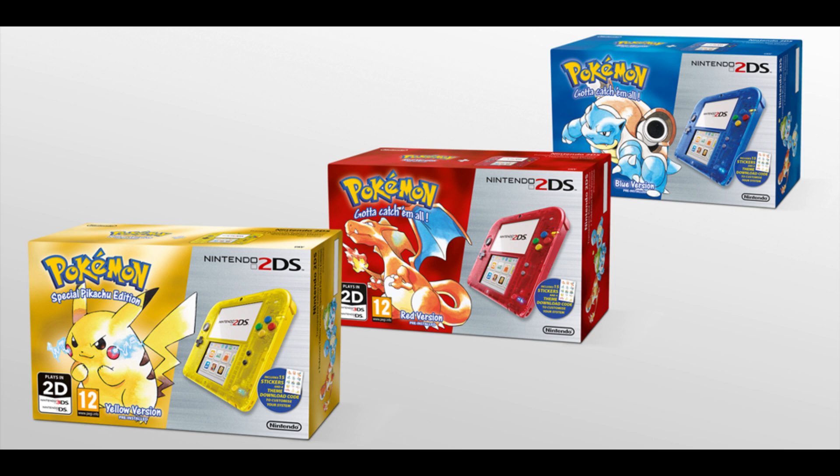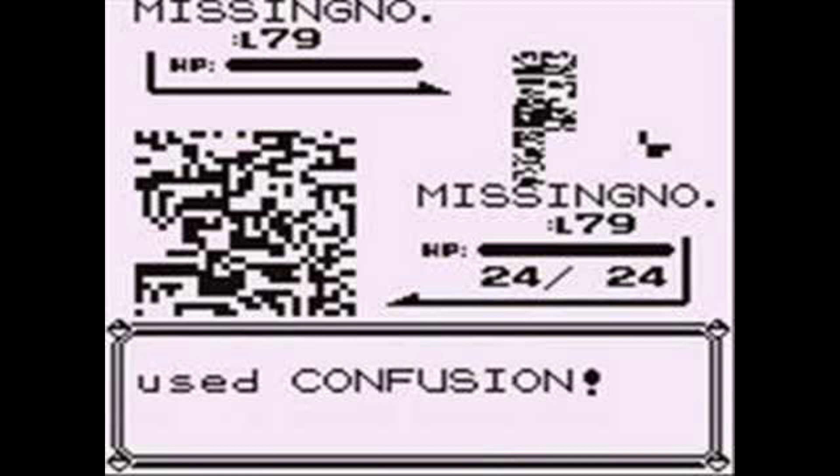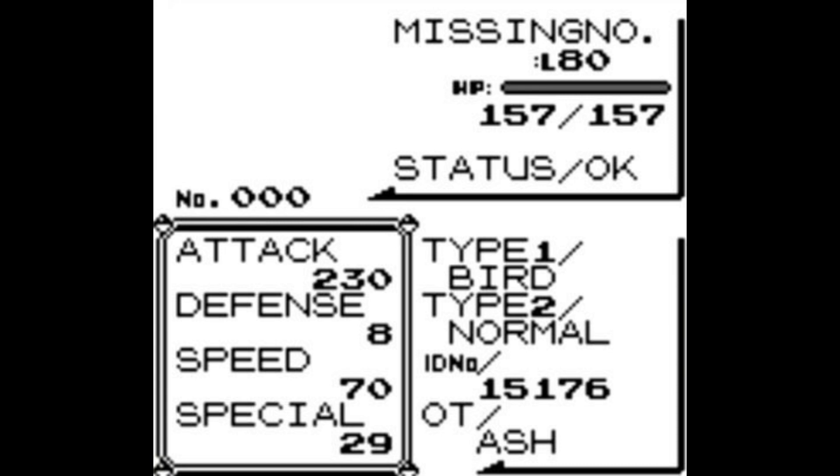Missingno still appears in the Red and Blue versions available for download on the 3DS. It can also appear at many different levels, often far over the normal max of 100. While it cannot evolve, Missingno does have the highest base attack of any Pokemon in the game, as well as the lowest base defense.